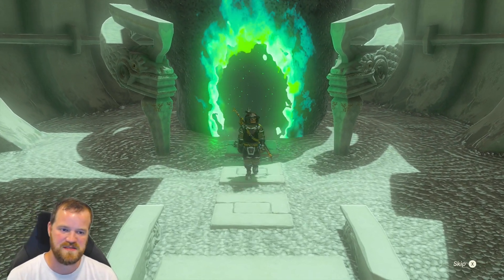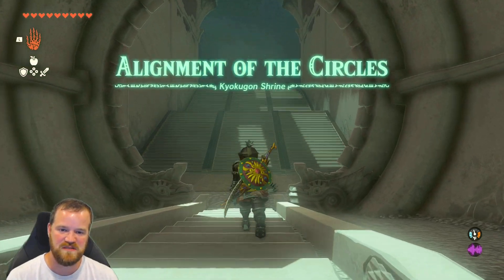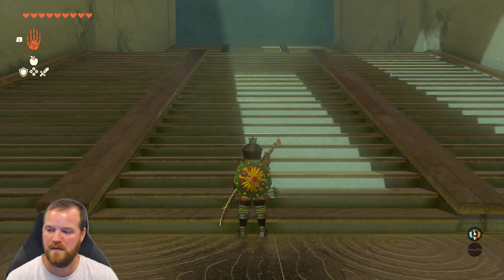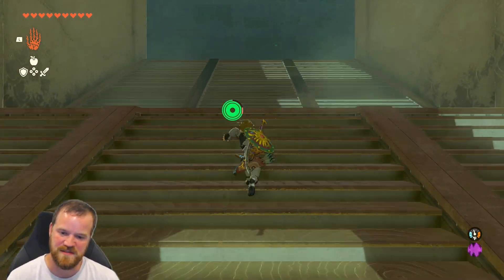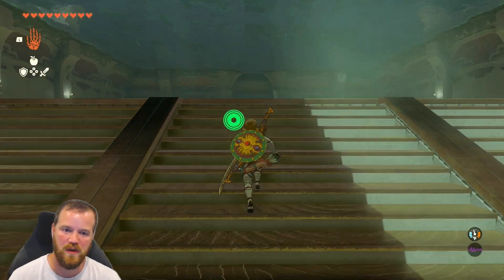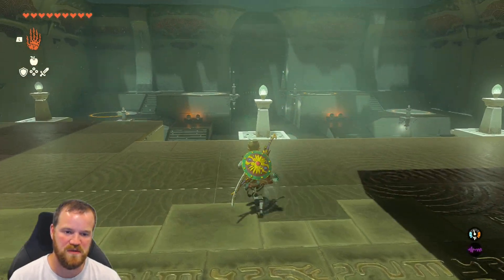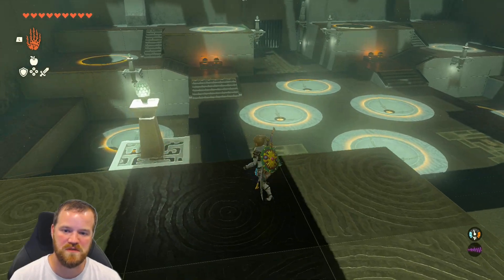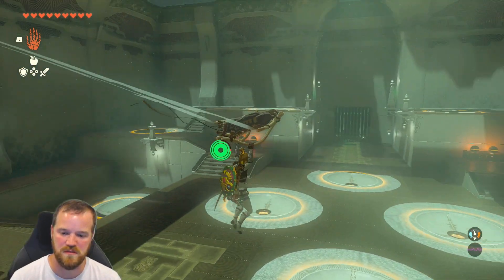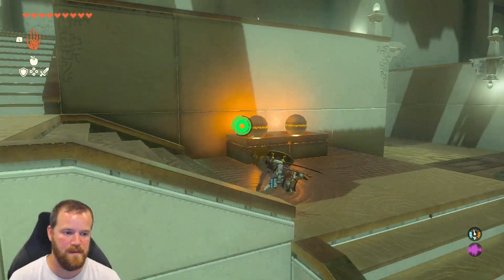Let's see what shrine this is — oh, that looks fun, alignment of the circles. We just changed our outfit to be a little bit more fun, now we're in the Sheikah stealth armor. We're quite near the top of the shrine — are we gonna have to go down? How deep is this one? Oh, we have four orbs, four circles. How do we know which circles to put the orbs in? Is there a puzzle or a map somewhere?